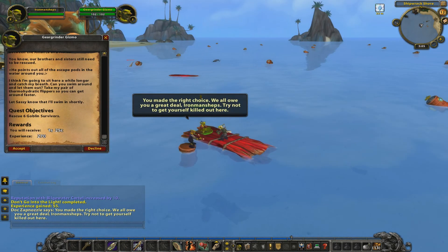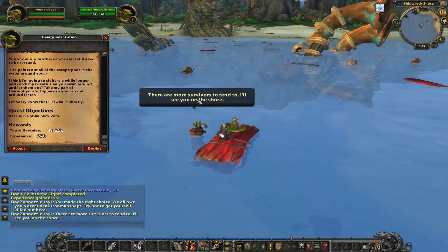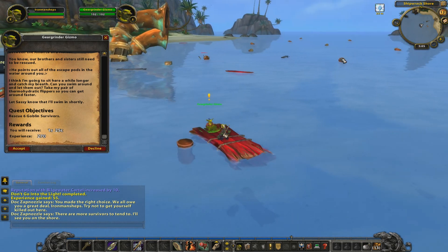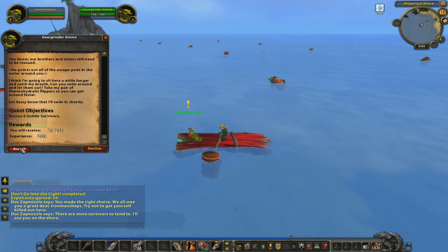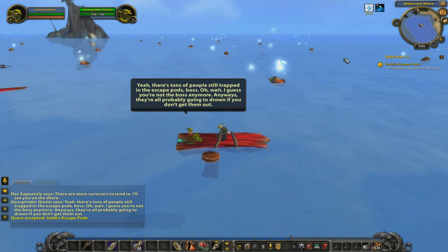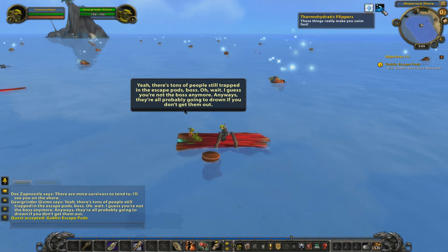We're not dead anymore. We're going to have to rescue 6 goblin survivors. They're in these kind of little canister things - these escape pods. They're all sparkly now and we get a thing that allows us to swim really really quickly.